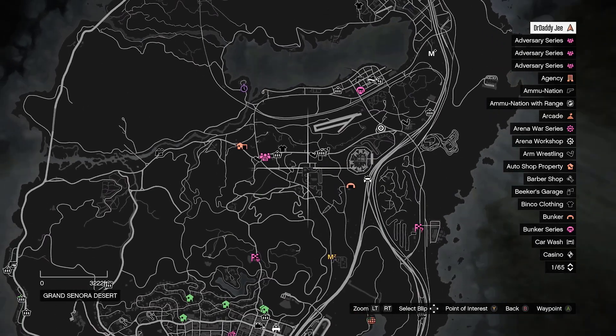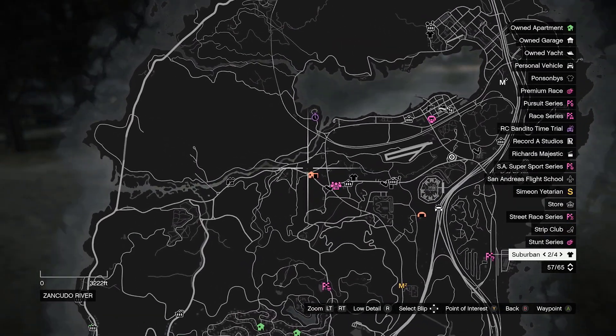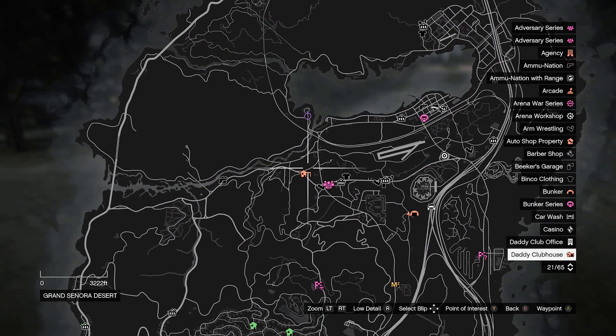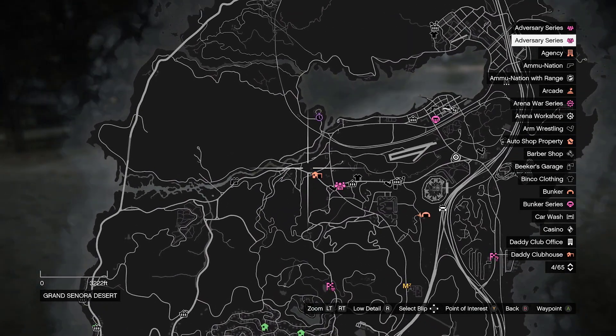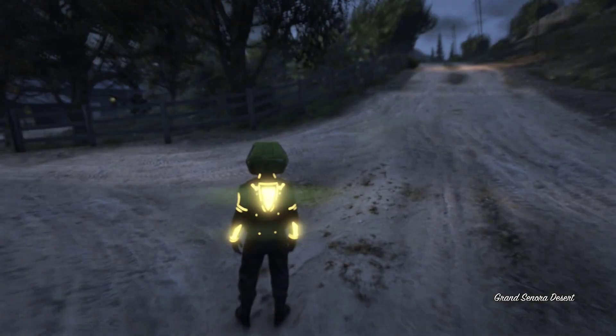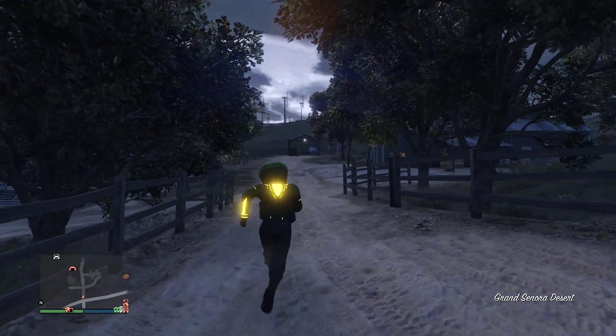What I do is I have the easy one, the closest one, so I can run and repeat and do many cars. Also put a free bike that you don't care about losing inside your clubhouse and inside your MOC. So I have free bikes inside my clubhouse and MOC.